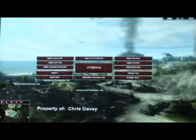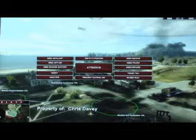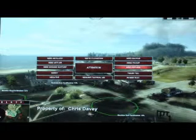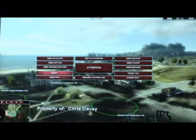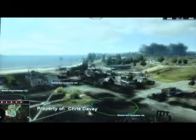We also have the request system. Players familiar with Counter-Strike are going to feel very comfortable with this. Basically, it's some quick commands saying: I need backup, new pickup, repairs, whatever it can be, thank you, negative, and all that. And you can actually say, I need anti-air.